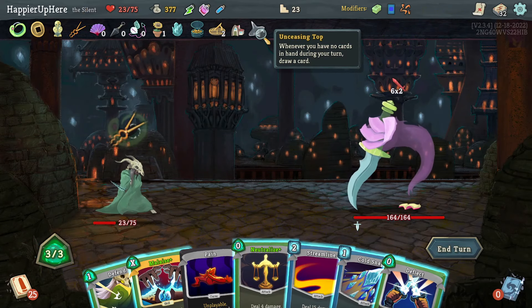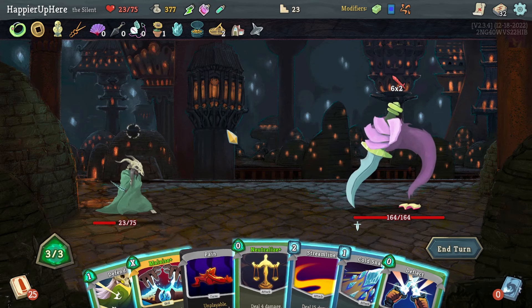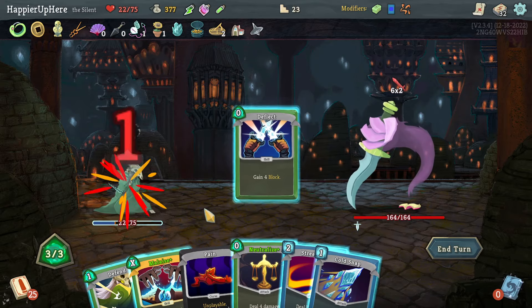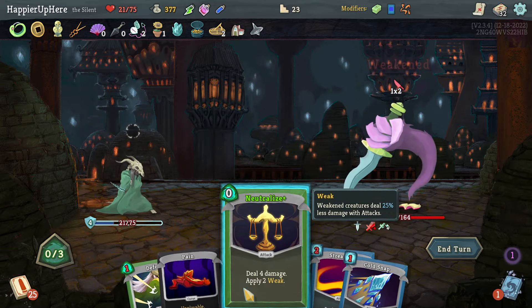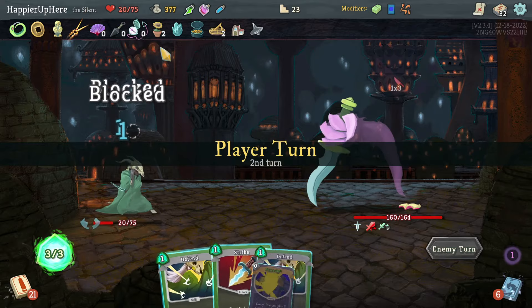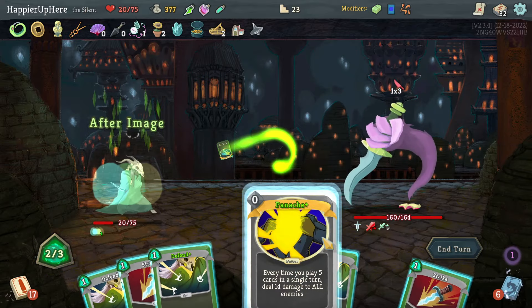Malaise is great here. I will still take damage — not if I do Deflect. Let's do Deflect and then Malaise — beautiful. I can do Neutralize as well. Good start. I trigger the Pocket Watch — another three cards. I think I have to do After Image here, Panache, and then just two Strikes.